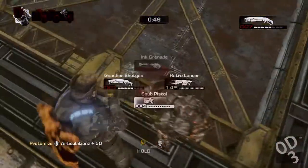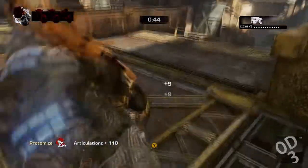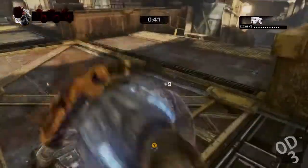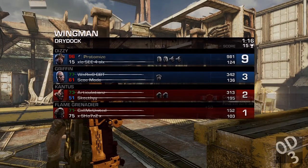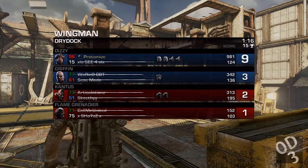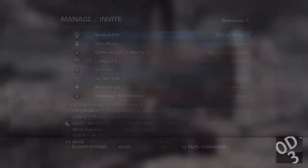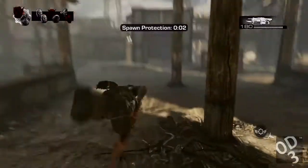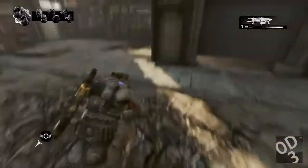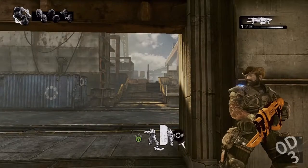For a rifle classified as a close quarters rifle, it completely dominates that field — in close quarter combat the Retro Lancer is the king. The Gnasher is really only the king at point blank combat, and even then I wouldn't fully say that, because the sawed-off is more of a king at point blank since it takes less aiming skill to get a kill due to its wide pellet spread.